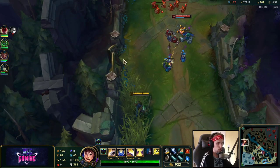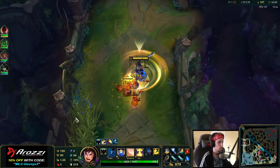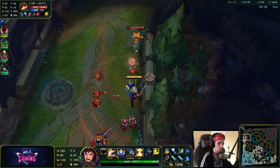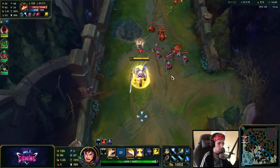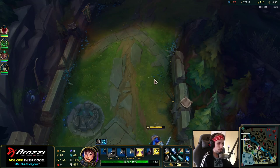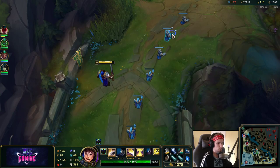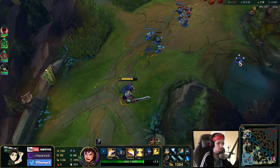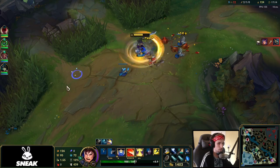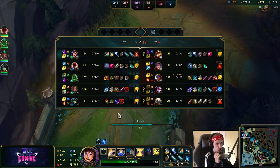Our main focus right now is to split push, keep Teemo occupied on the side lanes, and then focus on roaming around the map to create five-versus-four situations. We've managed to cancel his backport. I need slightly more for my first item — just about a hundred more gold. Let's go back to base, get Trinity Force, and now we can actually start snowballing this game.